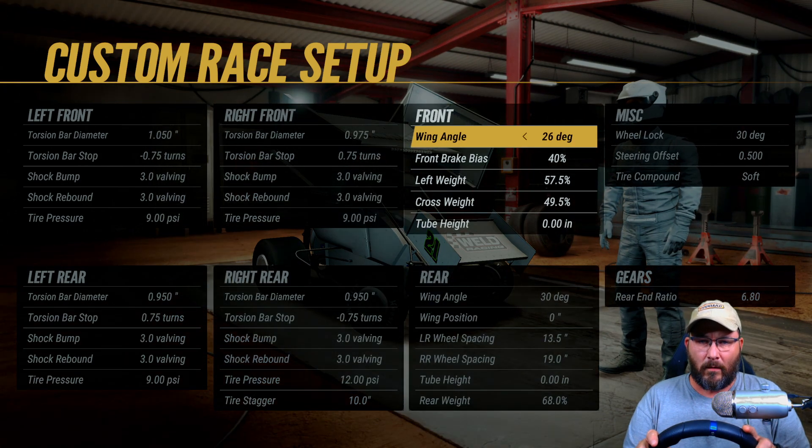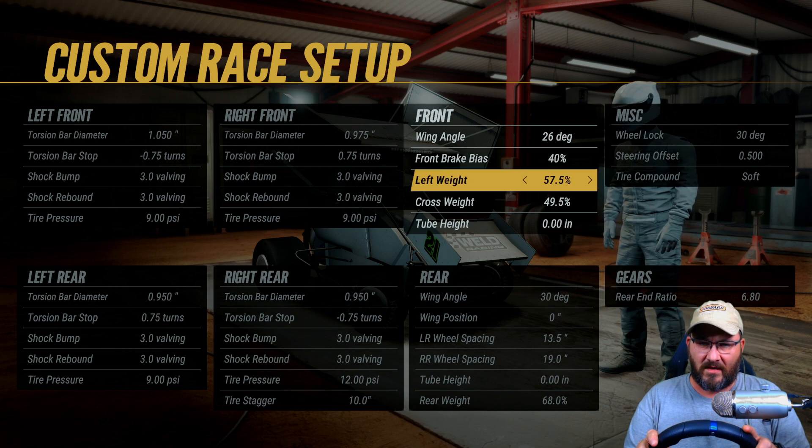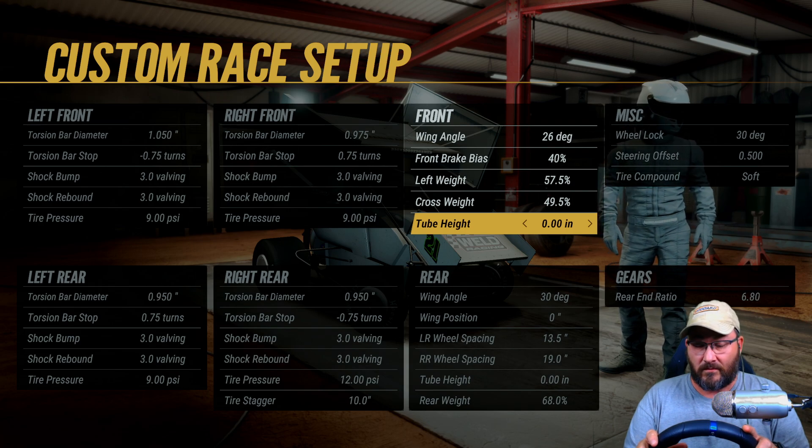Tire stagger is at 10. Wing angle on the front is 26 degrees. Front brake bias is 40%. Left weight is 57.5. Cross weight is 49.5. Tube height is 0.0.